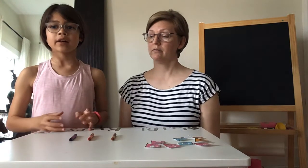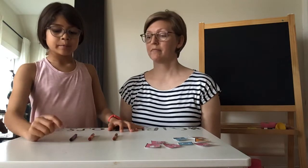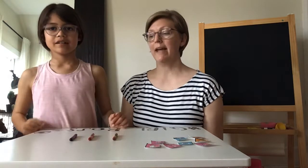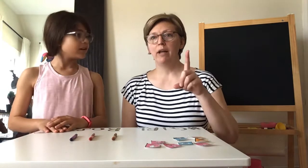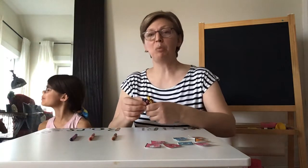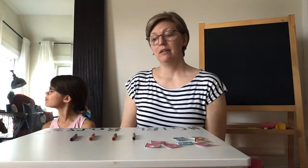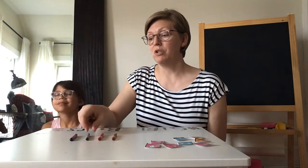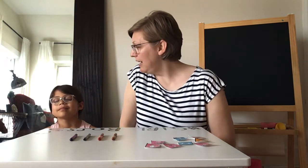Then you have to tell the second person what the colors are. I see purple, red, and brown. Now here's what you have to do — there's a little rhyme. It goes: 1, 2, 3, 4, 5, please will you close your eyes? And when the other person is closing their eyes, you put another crayon down. And they have to tell you which one is new. Then you go: 5, 4, 3, 2, 1 — open your eyes and see what I've done.